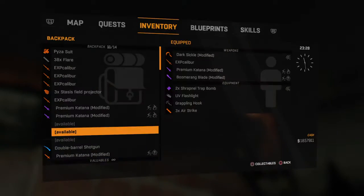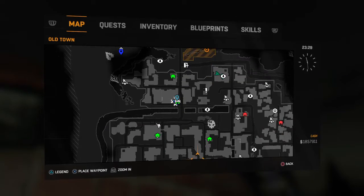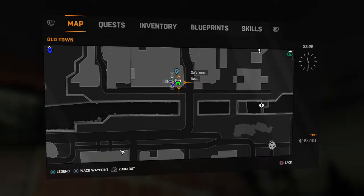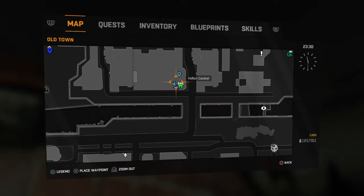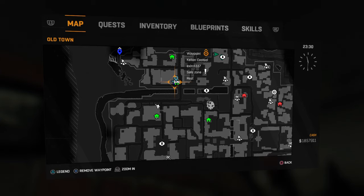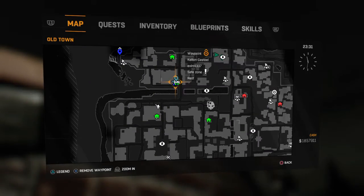So what you want to do is come to this area in Old Town, right on the map. I'll show you guys where it is — there's a safe zone right over by the canal, right here. You can screenshot this on your iPad, iPhone, Samsung, whatever, so you can see where it is exactly.